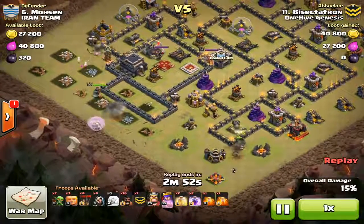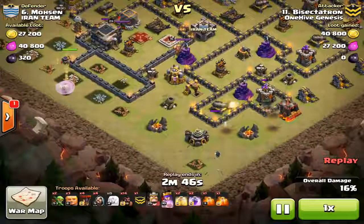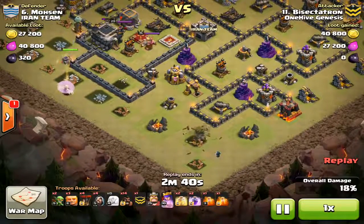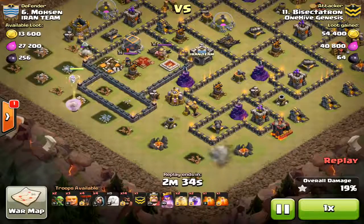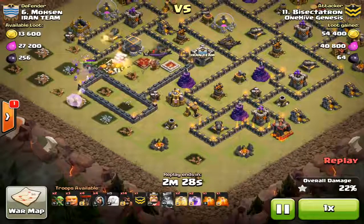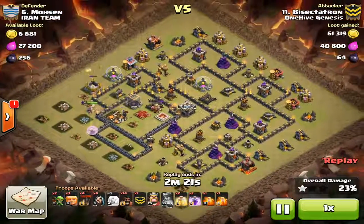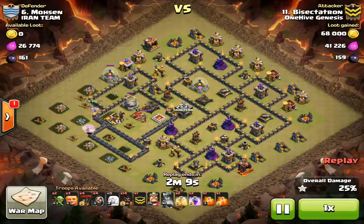The wizards take out the elixir storage higher up, but it's the town hall that draws the queen in. Had she been standing closer to the barracks she would have taken it out from a higher angle and gone on to the army camp. But she doubles back around and goes to the town hall. The hogs didn't quite take out that archer tower, but if the queen had gone the right way I could just drop an extra hog, so it wasn't that big a deal.